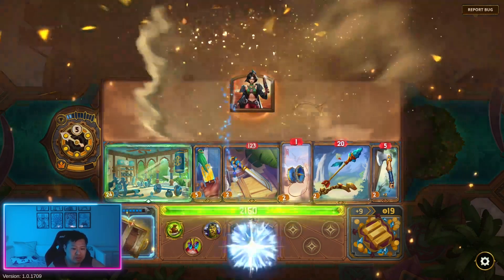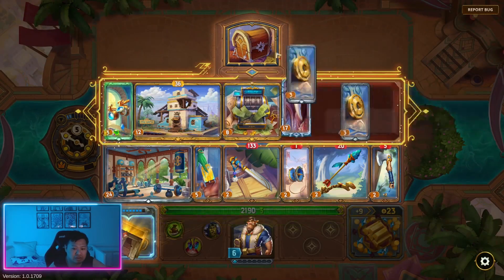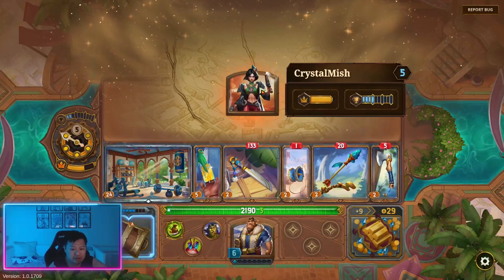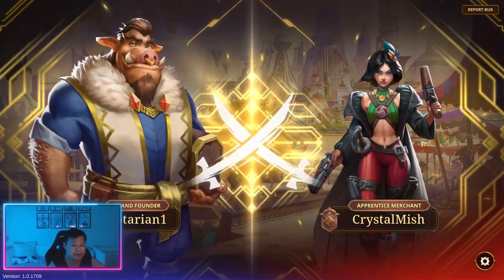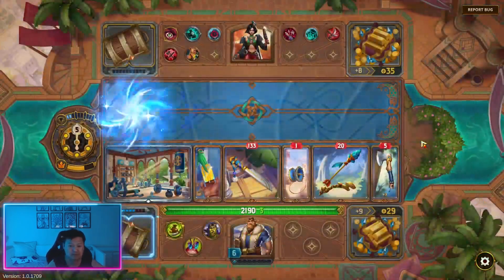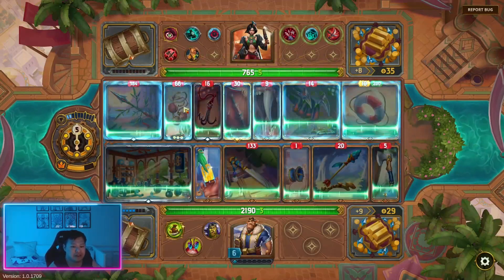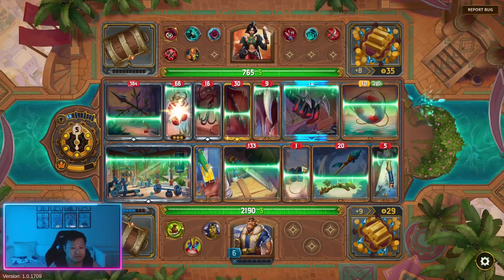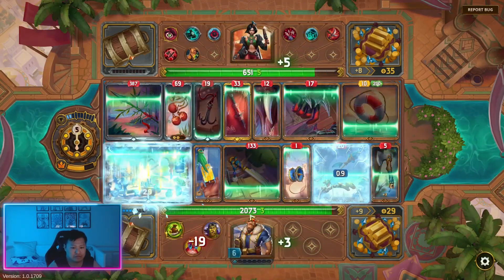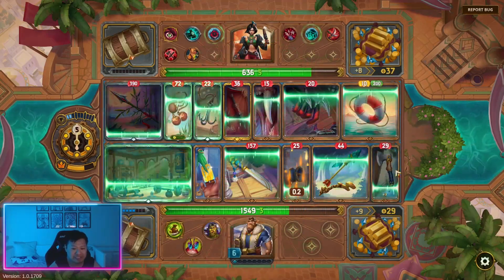And when we sell this, it's going to give us two gold that we can use. So we're stacking up our gold, saving it for something that we can buy. A lot of damage in this build, but we have quite a bit of health so we can survive quite a lot of damage.